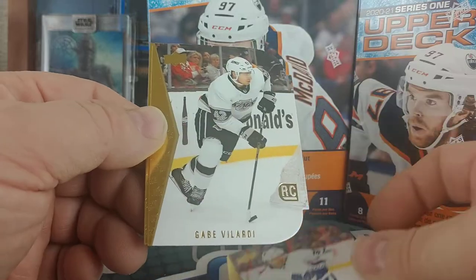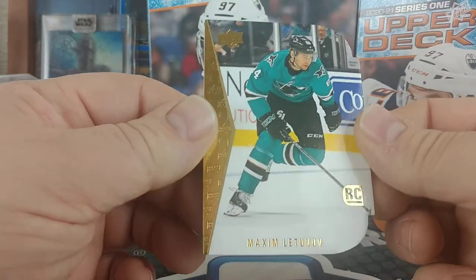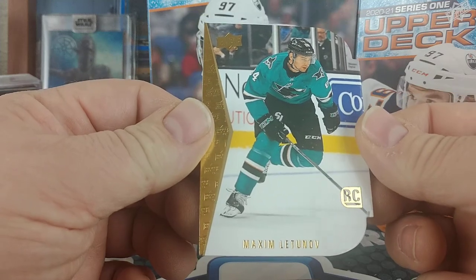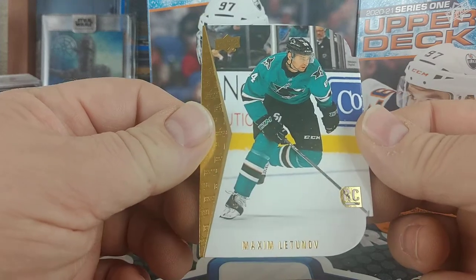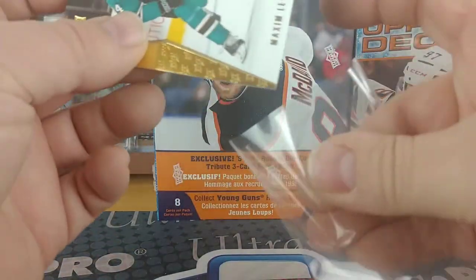Well we got a little grin — that is nice looking. A Gabe Velarde, Maxim Luttinov or Luttinov. I'm going to sleeve those just to protect those before I jump into the next one.